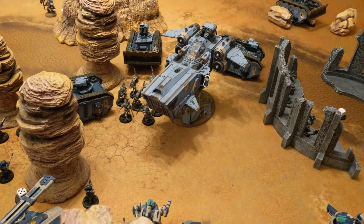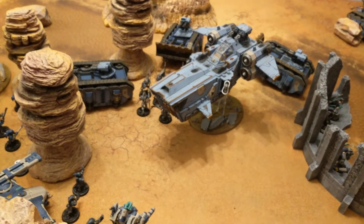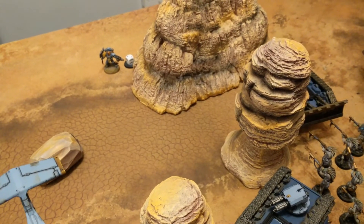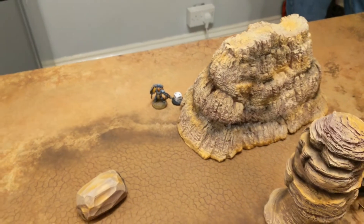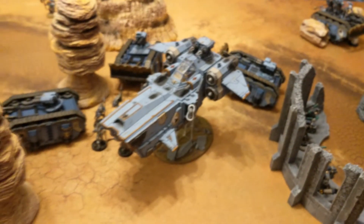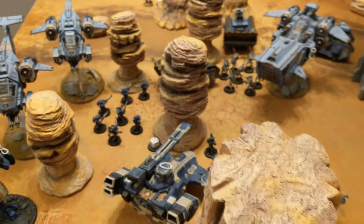End of Tau turn two. We have the objective Blood and Guts, which means I have to assault and kill a unit, and also destroy a tank to gain a point. We have another dead Razorback — two dead Razorbacks — so I'll have that point. The squad of Grey Hunters was killed by the Rune Priest who then ran away, which is funny. The Fire Warriors regrouped after the tank shock. The Ghost Keel tried to shoot the Storm Wolf, put one hull point on it, and blew up the multi-melta. Not much else — just a couple of tanks and four marines. We move on to Space Wolf turn three.